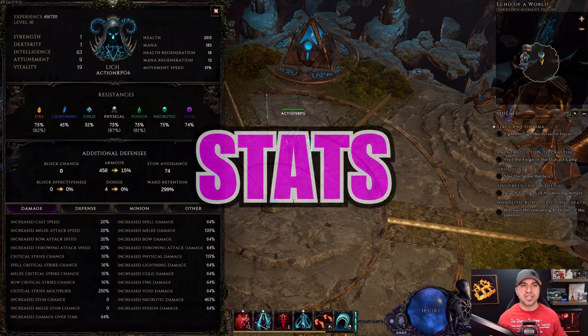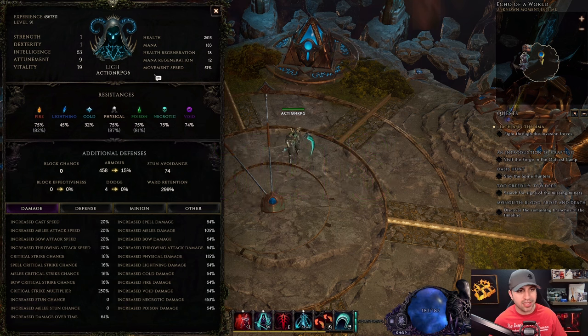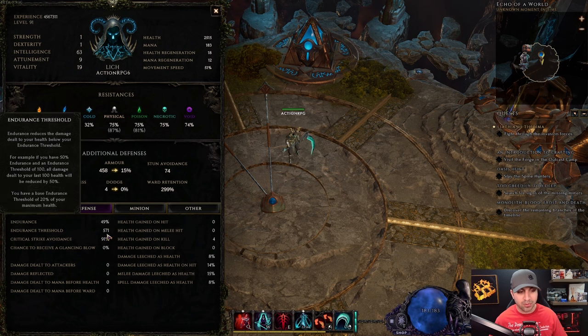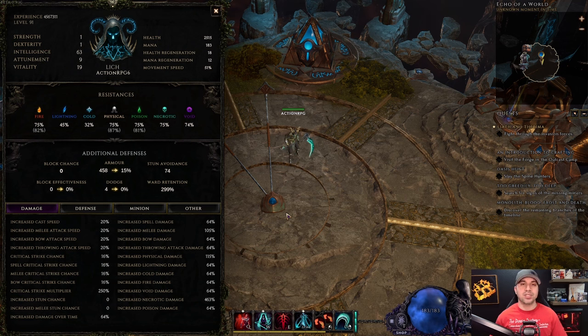Moving over to the character sheet: I am level 91, Intelligence 63, Vitality 19, movement speed 51. Resistances are better than they look — void, necrotic, poison, physical, and fire are all maxed; just need a little more lightning and cold. Armor at 15, ward retention 300. Defenses: crit avoidance 91, endurance 49 with endurance threshold at 571.